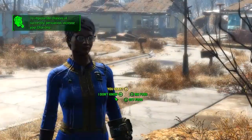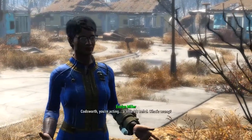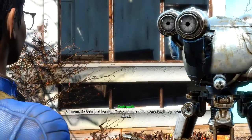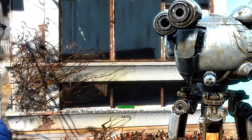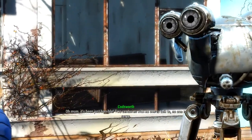Okay, so sometimes people withhold information or I went too fast. Successfully persuading someone is indicated by color — yellow is easy, orange is medium, red is hard. Okay, take all the time you need. Thank you, I will. Let's try persuading Codsworth: you're acting a little weird, what's wrong?